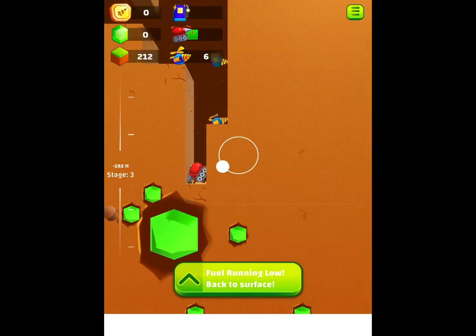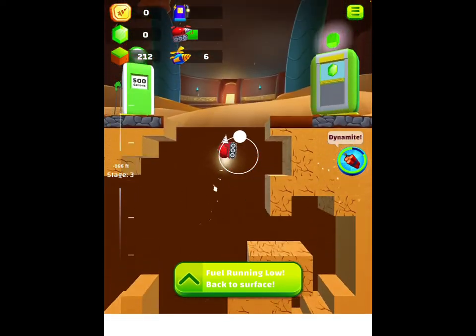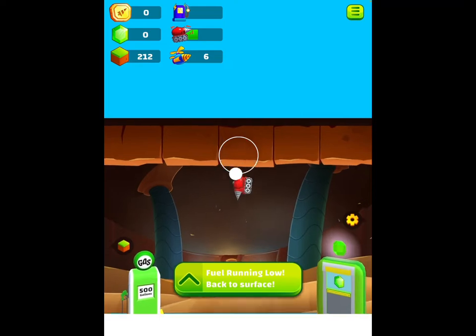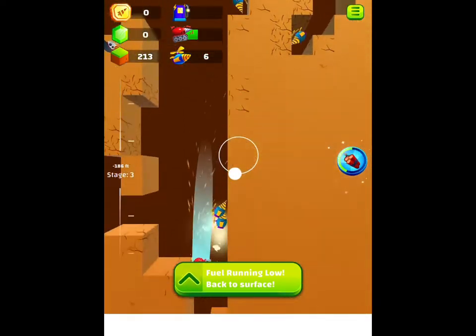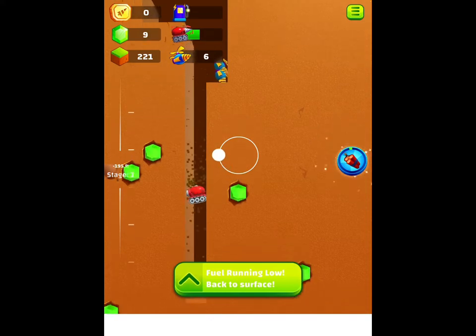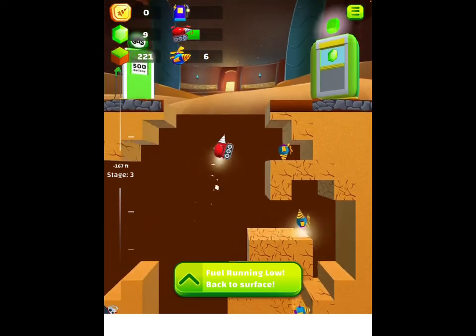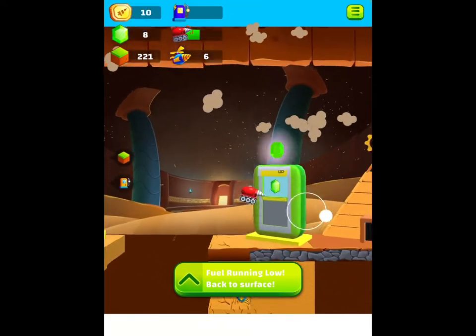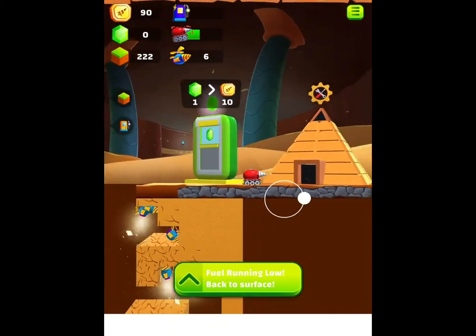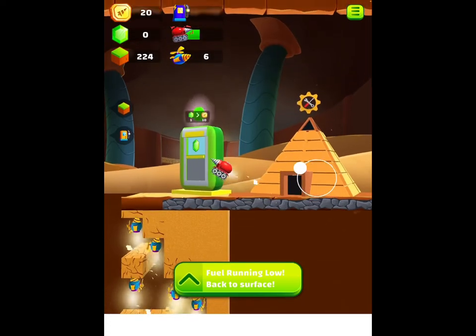Now, let's talk about the negatives. There are a couple of negatives. The first one is there are loads of ads — and I know I said you can play without Wi-Fi, but if you don't, you're going to get so many ads. It's ridiculous. This is because the drill will overheat if you have ads on, so then you have to watch a whole 30-second ad because your drill decided to overheat.